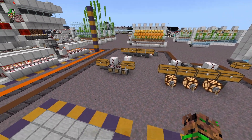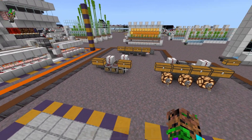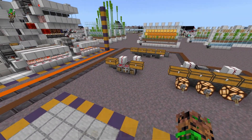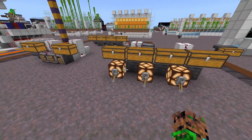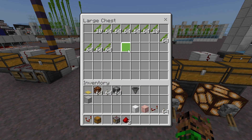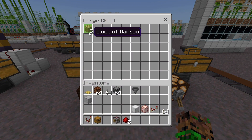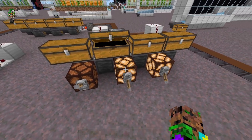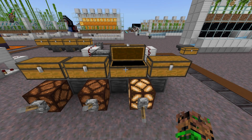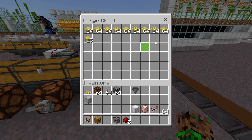I have two designs for you to choose from. One that is more compact, where you only obtain the final result, and another that has lamps and levers to allow you to toggle some of the crafters on and off. So if you want the blocks of bamboo, or the planks, or just the regular old bamboo, you can lock that section to obtain that item. If you know exactly what item you want all of your bamboo to turn into, you can build the compact version instead.